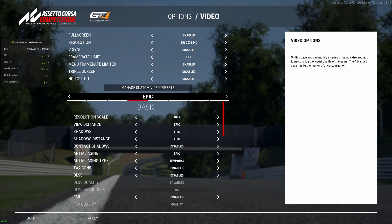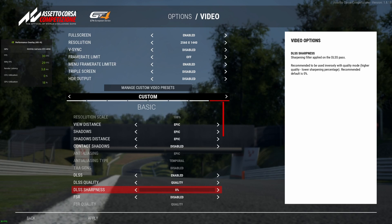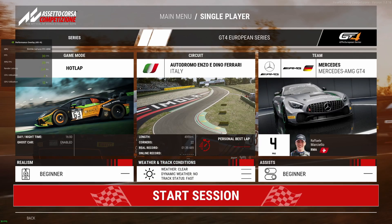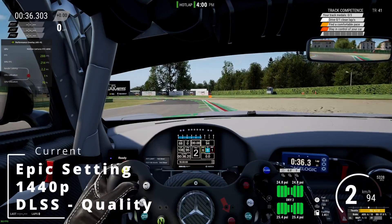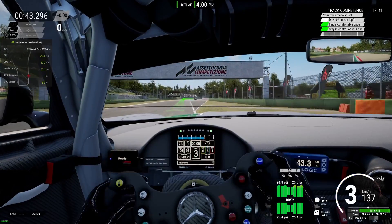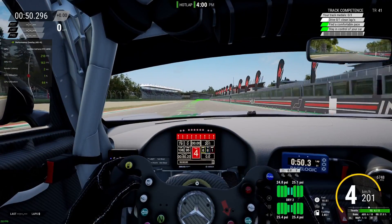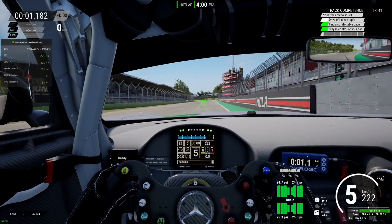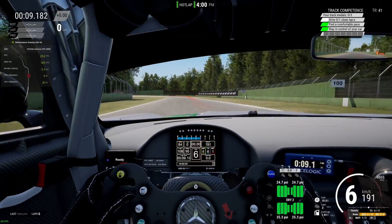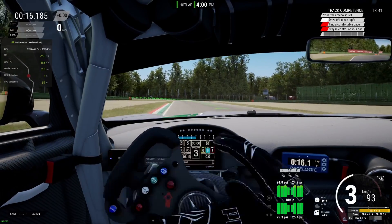Now we are going to turn on DLSS and put it in quality mode. After applying and starting a single player session, nothing much has changed — I'm actually getting a little bit lower frame rate. With DLSS on, I am getting around 250 to 270 frame rates. That's not bad.